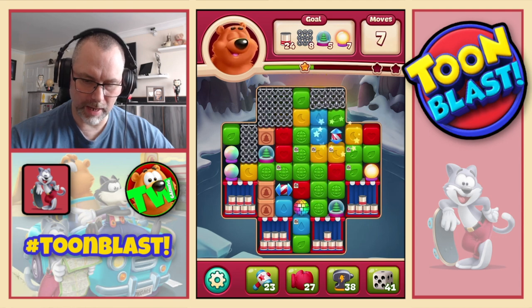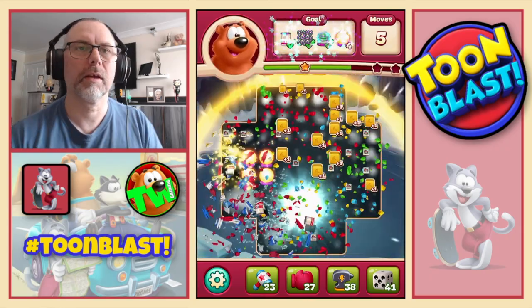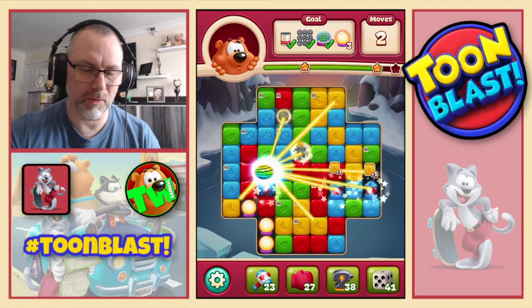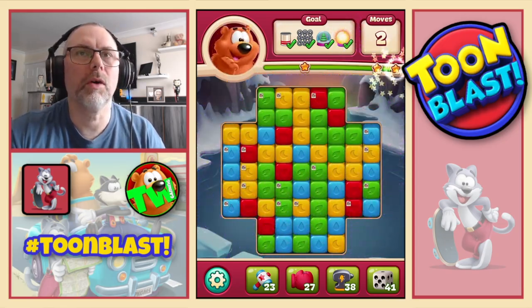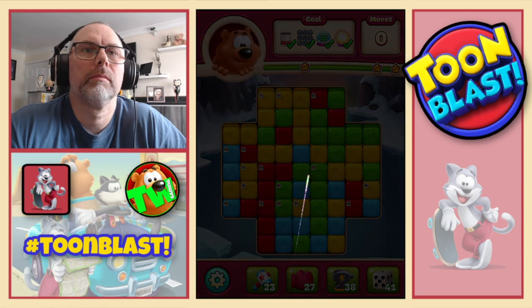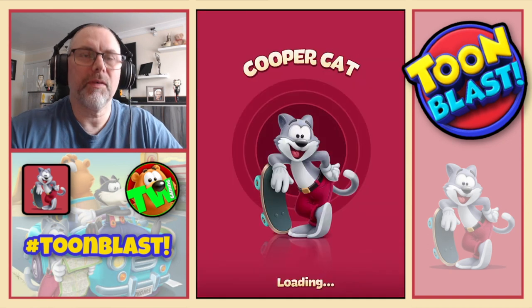What about that — there we go, double disco means a party. We're down to five moves. Let's do that and that and then disco ball rocket combo, hopefully to finish this puzzle. Nice — three stars as well. Confirmed three stars.